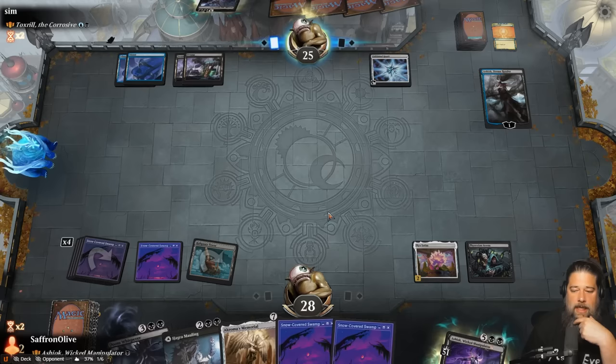We draw a land, play it, play Ashiok, tick it up, and take Feed the Storm - another removal spell. On our opponent's upkeep, we D-Spark the First Sliver. Wow, that is excellent - they keep the First Sliver but it's phased out for the turn. That's actually even better than killing it - essentially D-Spark time walk mode. Opponent spent three mana to skip their turn. They keep the First Sliver but couldn't they have just let it go and recast it and cascade again? Well, we'll take it.